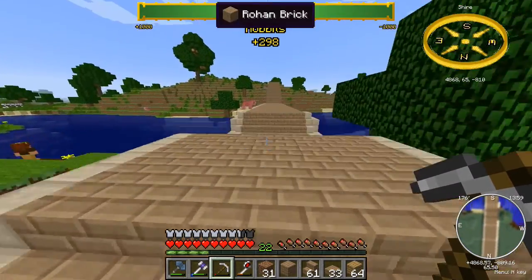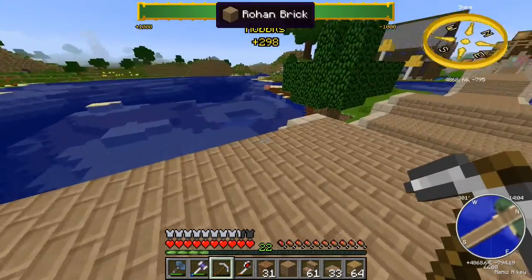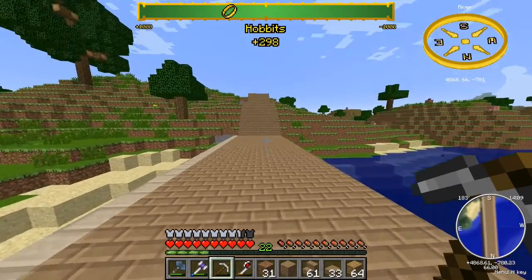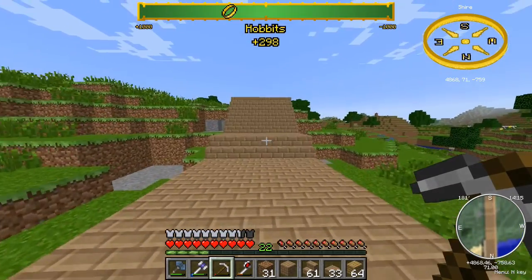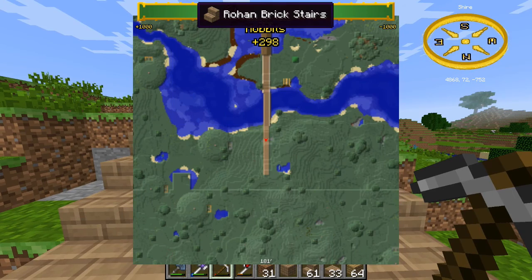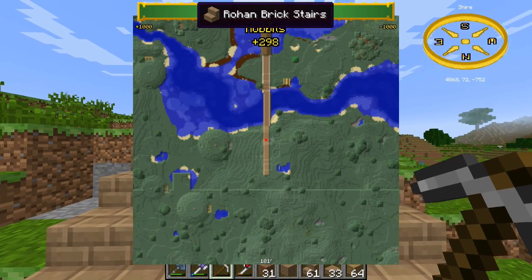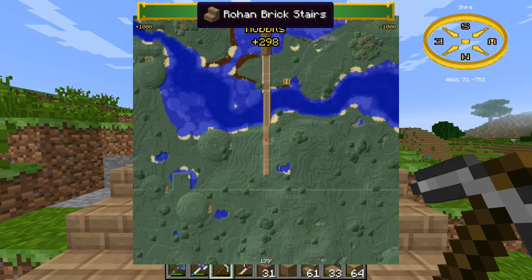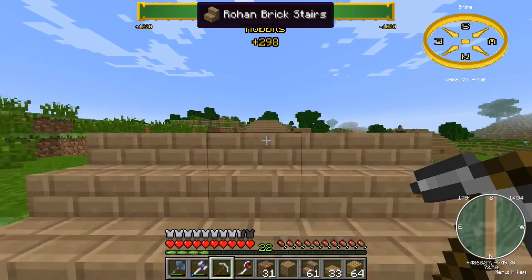I was also busy building a pathway, a road through Bywater — I love my Tinker's Tools for that. Let's see how far I went. Looking at the map, yeah, I went pretty far. You can see my covered bridge there almost at the top, near the Hobbiton label. Let's close that map.